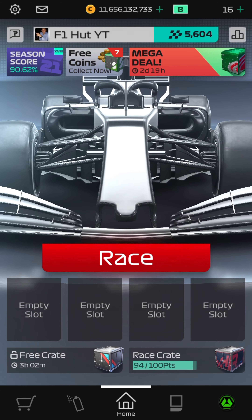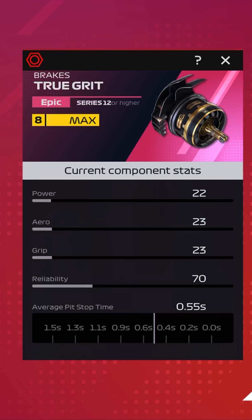For today's part, it is going to be a brake duct called the True Grit, and this part is also unlocked starting Series 12. This part is not balanced like the Flux and the Flow that we saw in the past couple of days — this one gives 22 power, 23 aero, 23 grip, and 70 reliability, with an average pit stop time of 0.55 seconds.